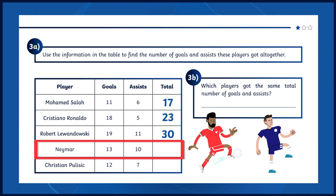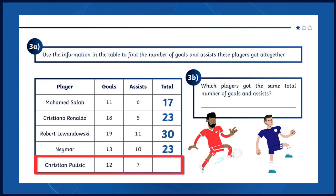Let's have a look at Neymar — he has 13 plus 10, which is 23. Finally, Pulisic has 12 goals plus 7 assists, equals 19. So the players that have the same total are Ronaldo and Neymar.